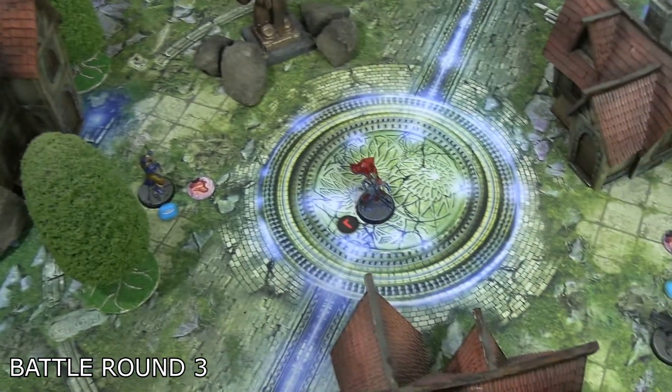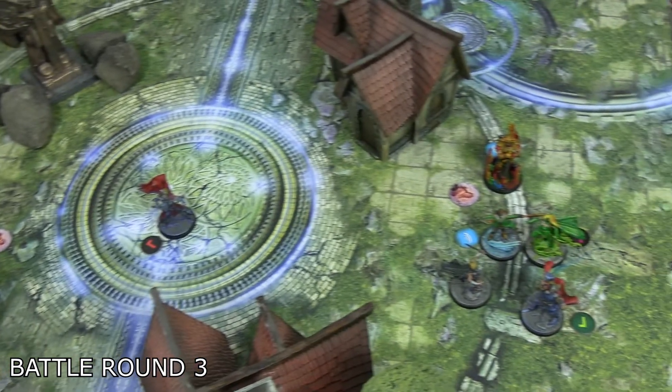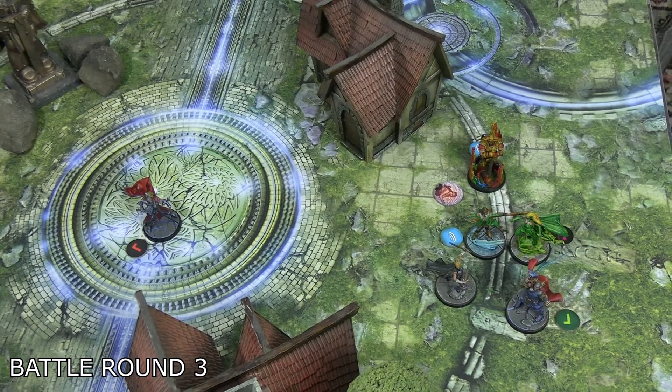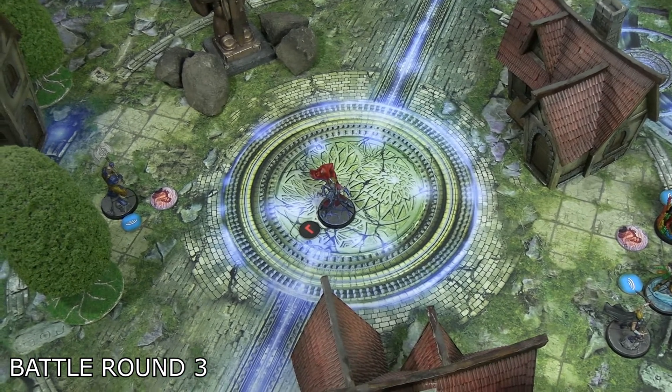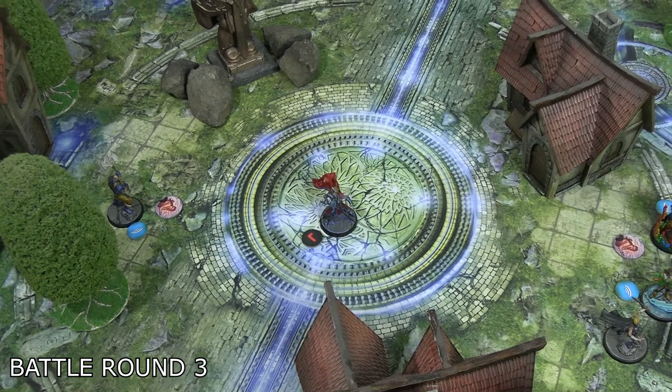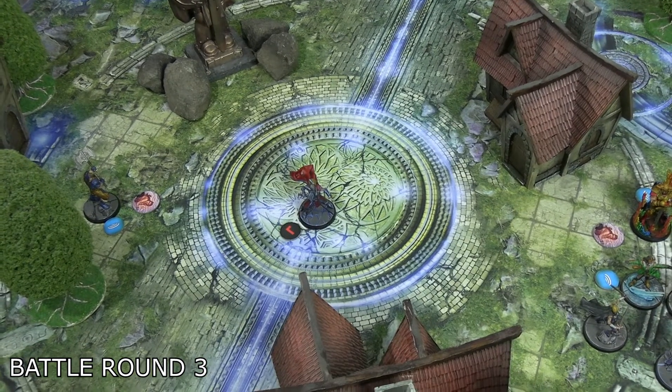Jane Foster Thor activated, moving up medium — not wanting to charge in and get ganged up on. She shook her stun and paid one on the Asgardian affiliation bonus to heal one damage, leaving her with just one damage. That just leaves Scourge for the villainous side and Loki, Valkyrie, and Heimdall for the good Asgardians.